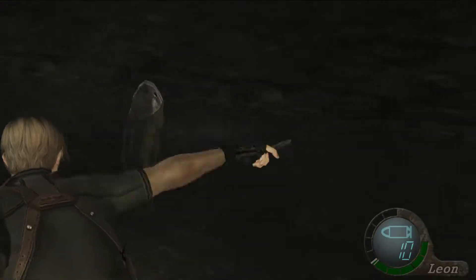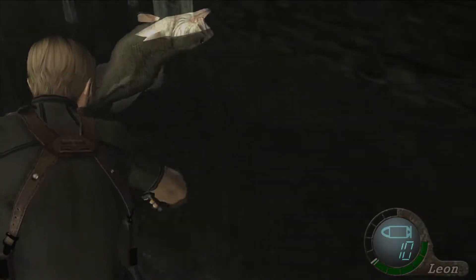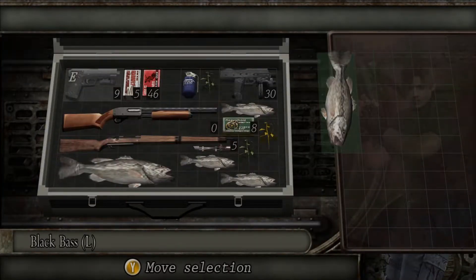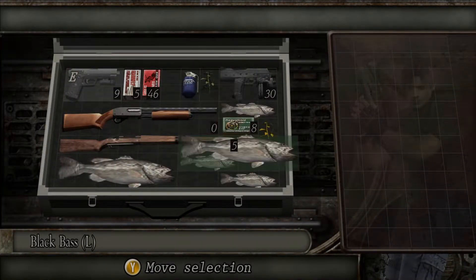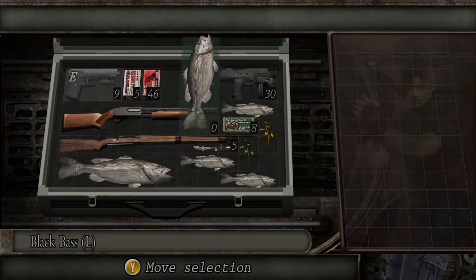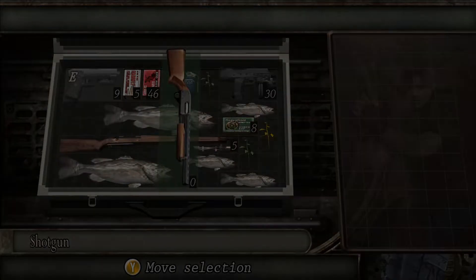We're starting off with a bit of a joke, but you gotta admit, being able to knife and shoot the fish in the water and ponds to get healing items is a pretty neat addition. They take up an enormous amount of space in your case, especially with how early on the fish are, but it's a trade-off worth having since fishing is just that dang fun.